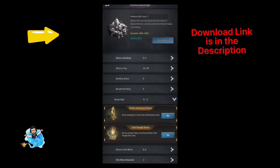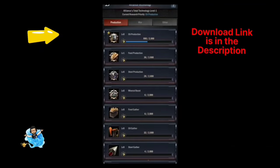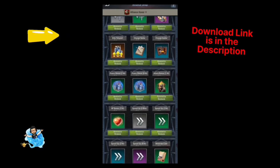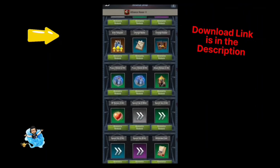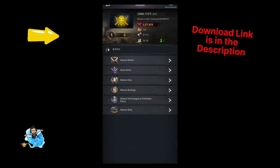The best part of the game is the alliance system. You can join an alliance and play with your friends. Joining an alliance gives a lot of benefits: resources, speed-ups, and free gifts from alliance events. You can also check out alliance buildings, alliance flag, and alliance status in the alliance section.